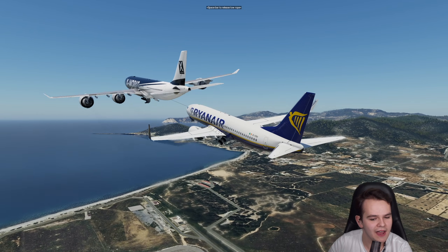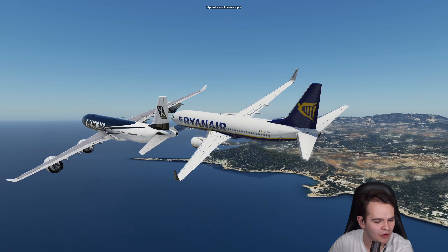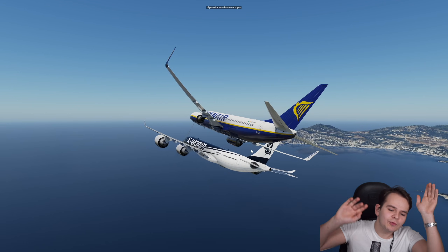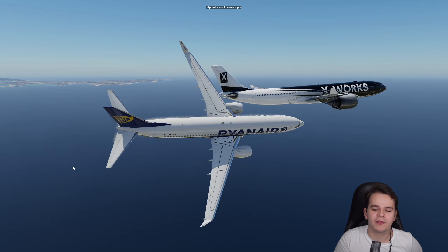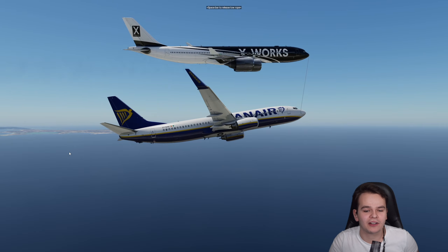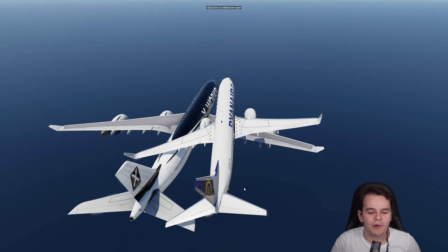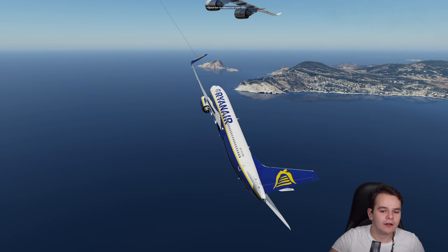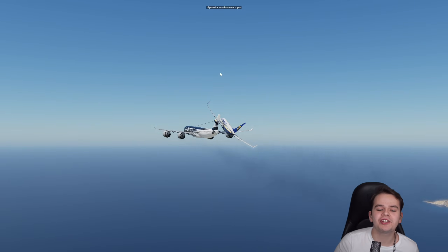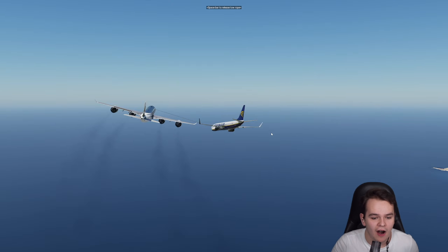The A340 did just as well — look at that power. Something I can do as well is steer the towing airplane. I can tell the airplane to go left and right. We can have it go to the left and follow, and go to the right and follow. You just really don't want to let go of the controls — even with an A340 and GE90s you can easily get out of control.